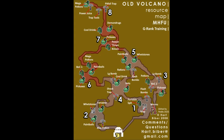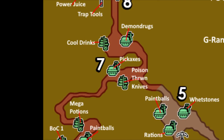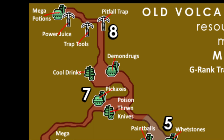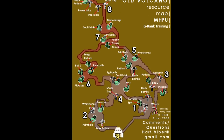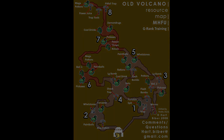Like always, doing some gathering can help you clear this quest successfully. Here's another edited map I made. The most important ones in my opinion would be pickaxes in areas 3, 6, and 7; a max potion in area 2; mega potions in areas 6 and 8; potions in area 3; a demon drug in area 7; and a pitfall trap in area 8 and a shock trap in area 4. You can of course feel free to gather for anything else you may find helpful, such as the map and paintballs in areas 1 and 2, or whetstones in area 2, etc. There should be a link in the description to this image, as well as a couple of guides not made by me that go into more depth if that's helpful.